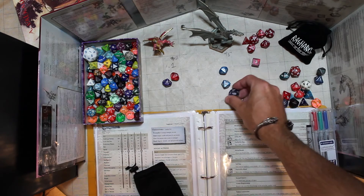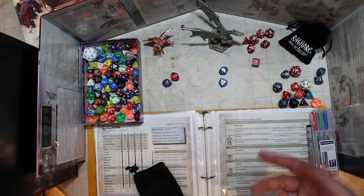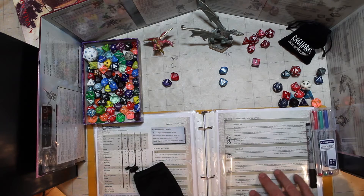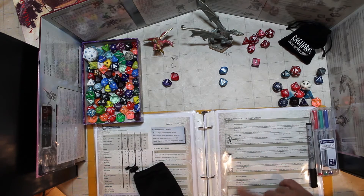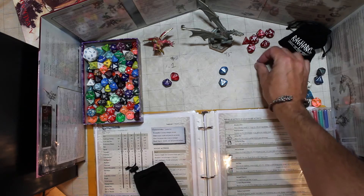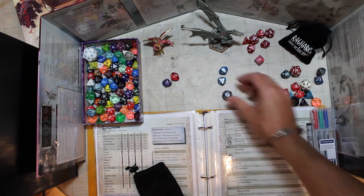Most DMs are going to take the largest damage die and regenerate that — that's a good choice. But it also means that if the monster has some really cool abilities with, like, a d12 or a d10 down here, you might want to make an alternate choice and say, I'm going to regenerate a d6 because I want to keep that d12 in my damage pool so I can burn that die and trigger this power.